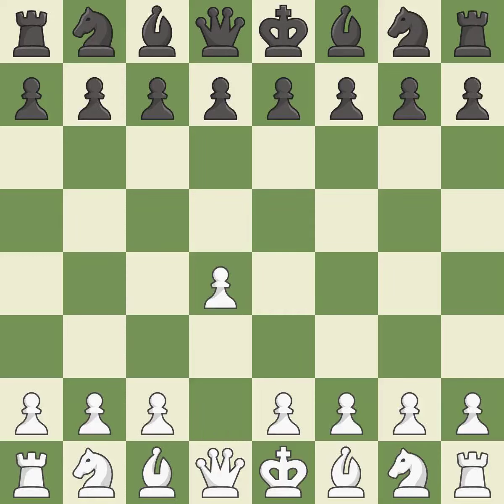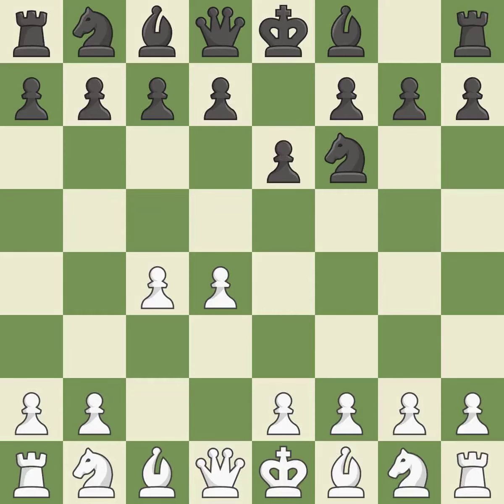Opening with the Queen's Pawn, the Indian game begins by controlling the important e4 square with the knight rather than a pawn. By taking control of the crucial d5 square and creating a space on which the knight can move to c3 without obstructing the c-pawn, move c4 helps to create a strong center. The move e6 creates a line for the dark-squared bishop, sets up a rapid castle, and prepares to push a pawn to d5 and recover the piece if it is taken. And Nc3 develops the knight to fight for the e4 square and to control d5.